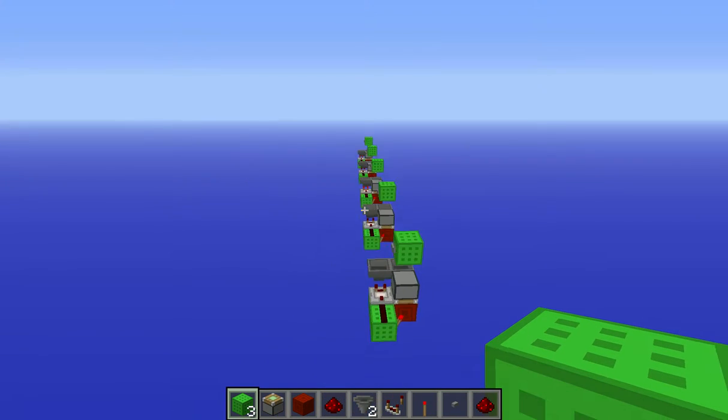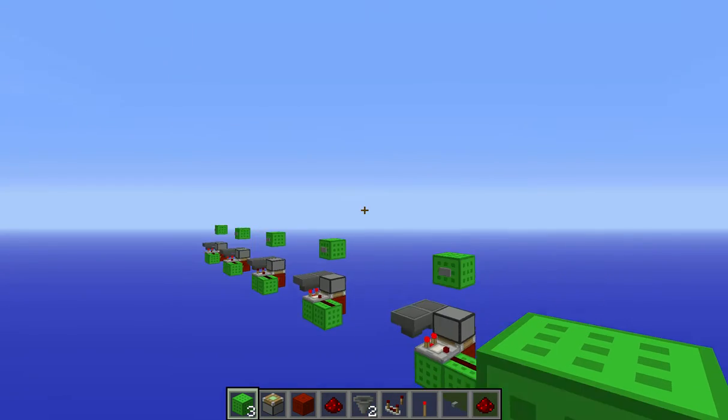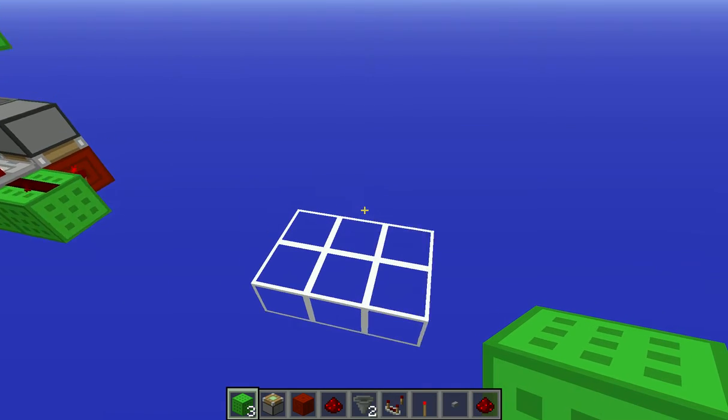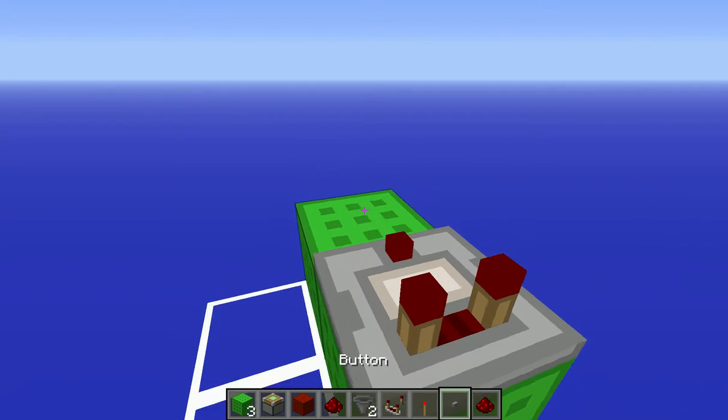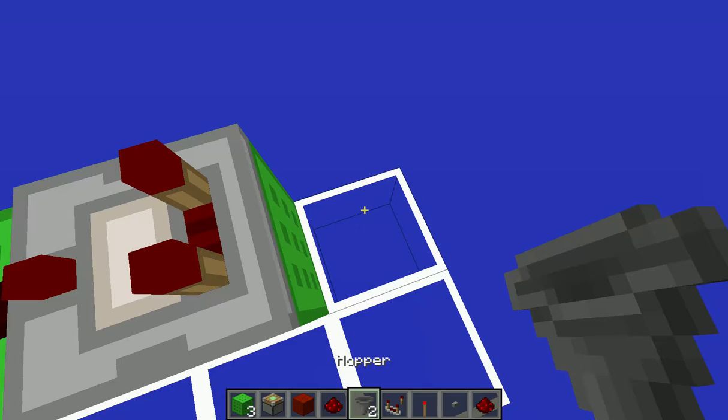So yeah, let's get on with the tutorial. As you see, I built a few. First you're gonna place two blocks just like that, then a comparator, and some redstone dust.